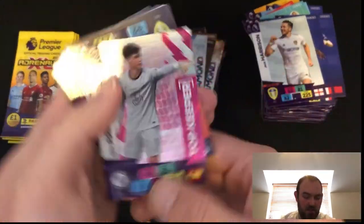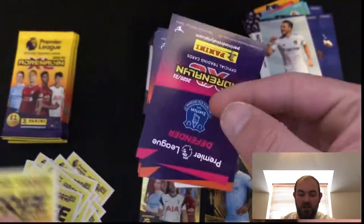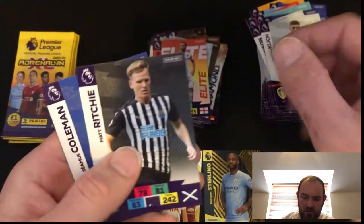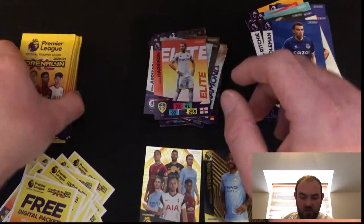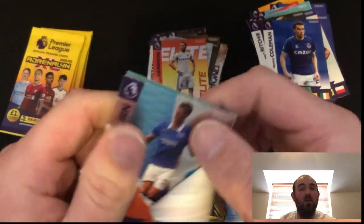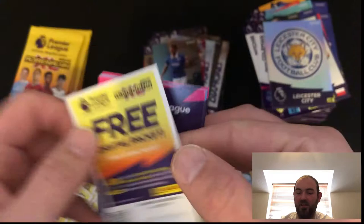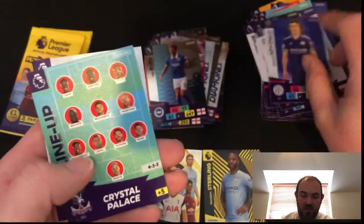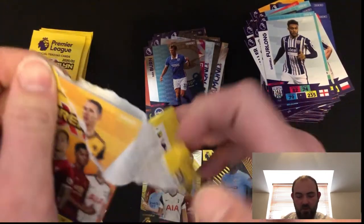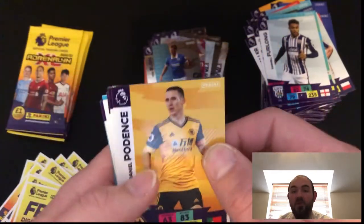We've got Ziyech again. Kante as well. And Jack Harrison. Brilliant. So we don't have very many more to go. Hopefully we can pull something else good. A Riza Belaga Top Keeper. A Jack Harrison Elite card there. Another code for you guys. Grosik — or Groski. Klich. Matt Ritchie. And Seamus Coleman. So let's see how many we've got left — we've got about two or six left. Smash that like button for something great to happen within these next five packs. Give us all your luck.